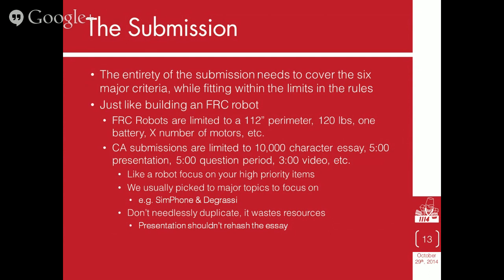Chairman's submissions are limited to a 10,000-character essay, a five-minute presentation, a five-minute question period, a three-minute video, and a certain number of characters for the executive summary. You've got to focus on your high-priority items. If you are a team competing for the championship Chairman's Award, you've hit this dilemma — too many things to talk about and you cannot fit them all into your submission. On 1114, the first draft of the essay would always come in at about 25,000 characters and we'd have to cut it down to 10,000. You can't just trim — you have to cut out giant chunks. So like a robot, if you wanted to build a hanger and a floor intake in 2013 you probably weren't going to be able to do both. You have to focus on your high-priority items: pick the most important things that hit the most criteria.